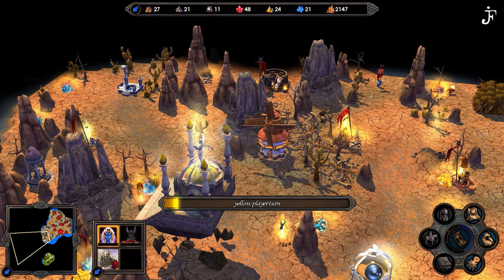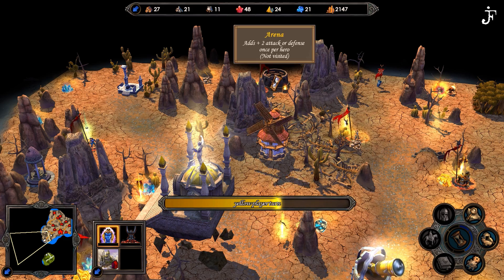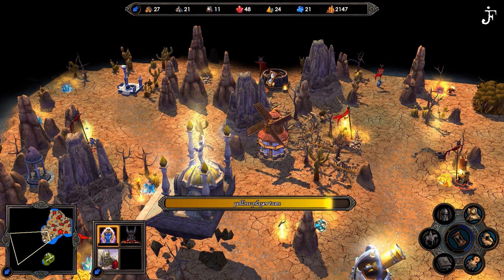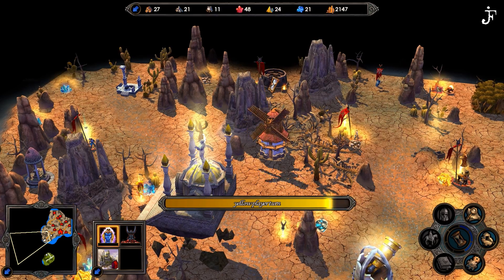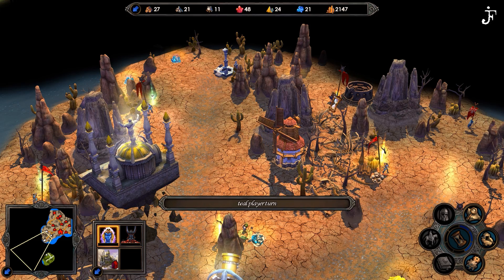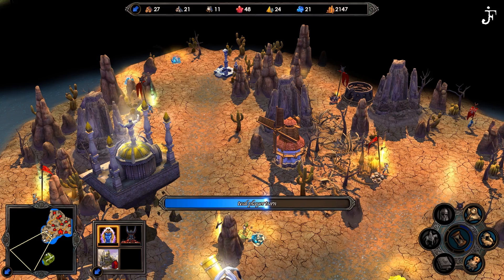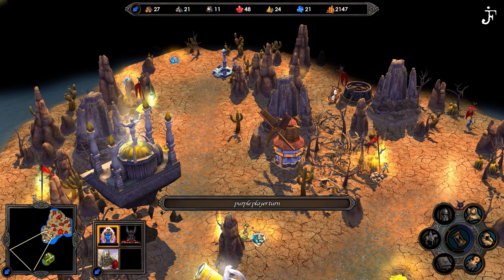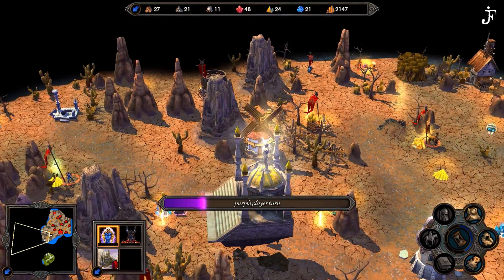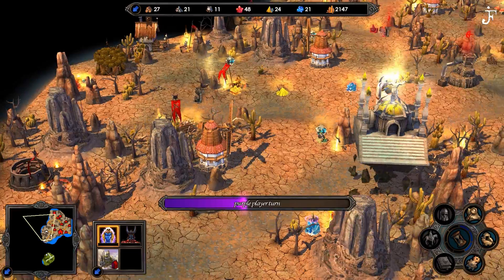Maybe I can pick something up. Let's see — what did I pick the first time? I picked attack, so I would probably go with defense on this arena here. And what do we have here? It should be easy. I can't seem to click it, but it shouldn't be a problem to take that on the way.